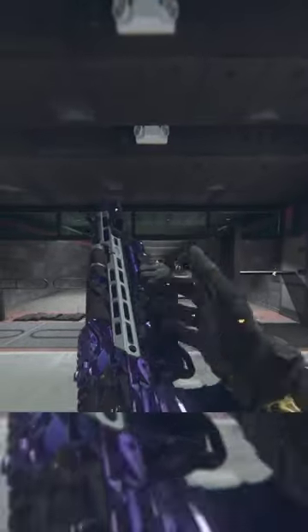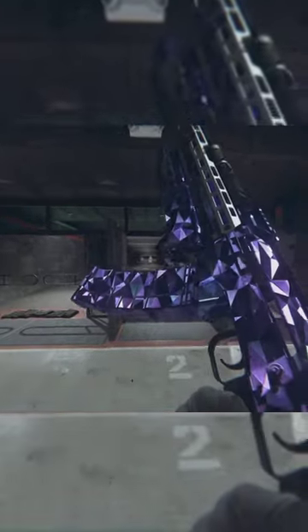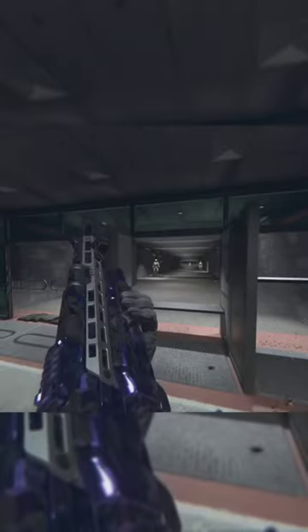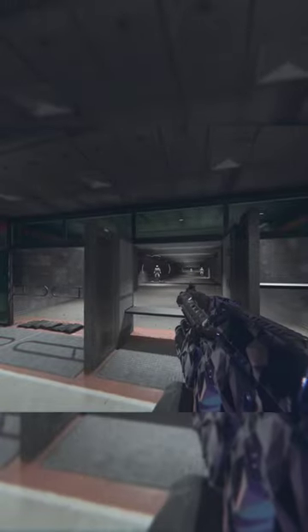There's a new shotgun underbarrel here inside of Modern Warfare 2 and Warzone 2, and it's called the Corvus Torch. This is exactly the same as the normal shotgun underbarrel that most players are familiar with, but this time it has Dragon's Breath equipped automatically. Now you can get some cheesy plays with a fire shotgun underbarrel here inside of Modern Warfare 2 and Warzone 2.